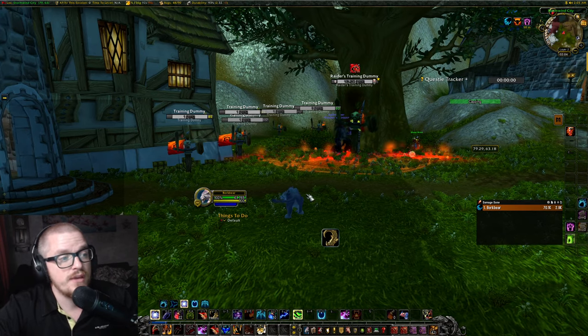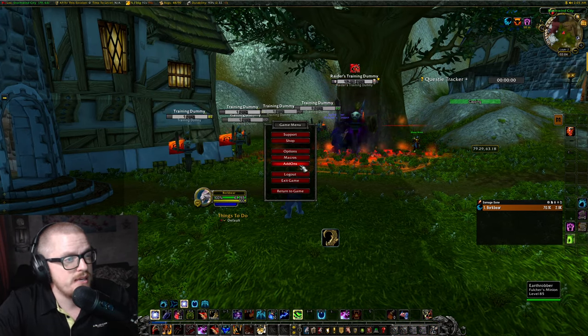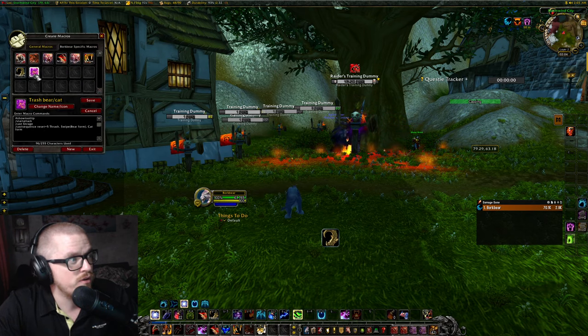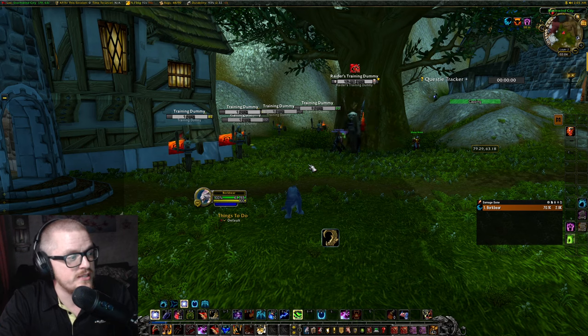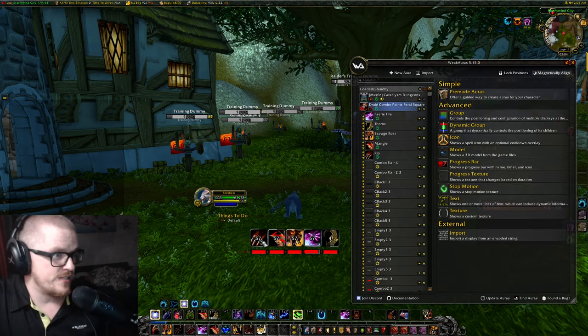I set everything up on my own. If we do /wa we have a weak aura that I set up. I downloaded — if you search 'druid combo points feral square' — you're gonna find it on the WeakAuras webpage.